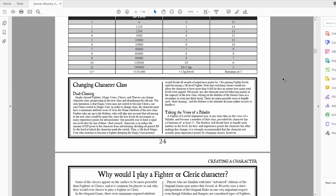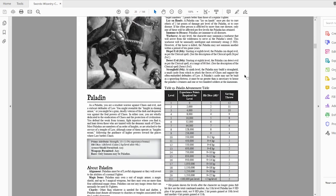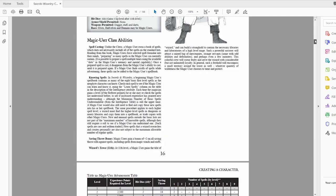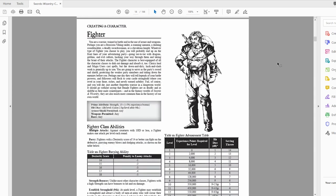Without further ado, let's get into section two of Swords and Wizardry 101. Now we are in the PDF. I'd like to take a moment to talk about some broad specifics. I want to go over races before I talk about classes, but before we jump into races, I just want to give you examples of what each class is and talk about them quickly.